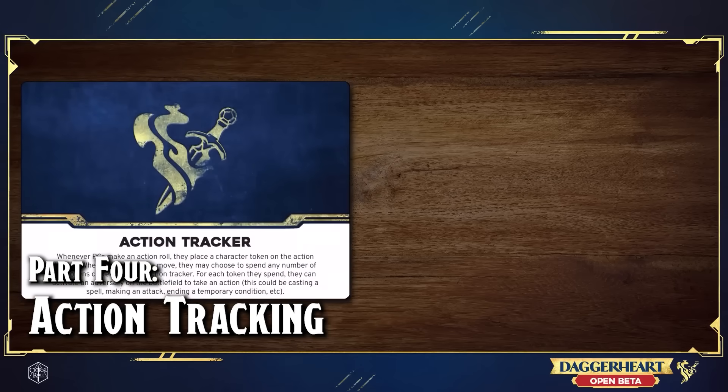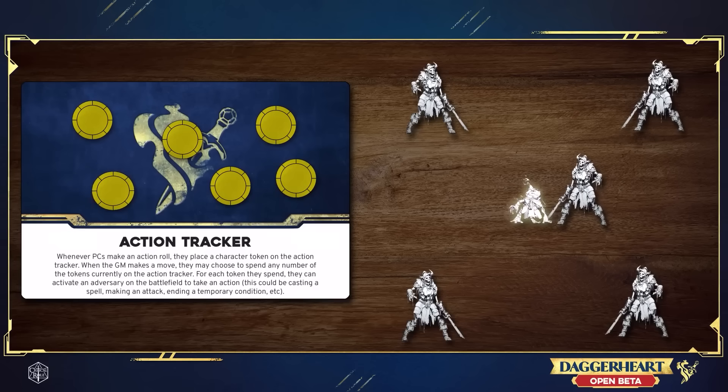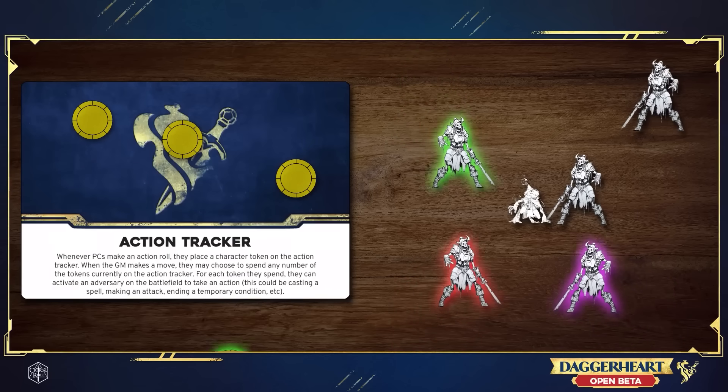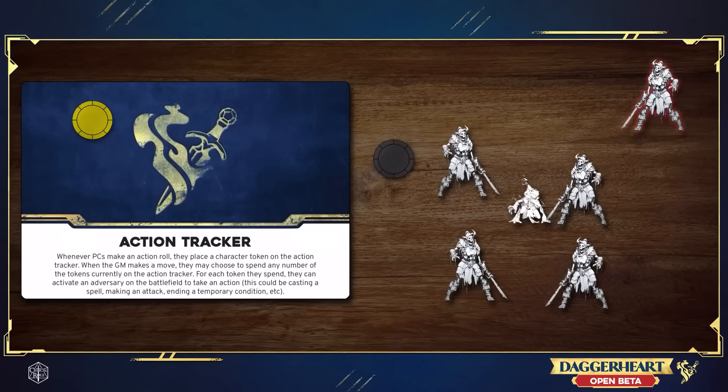As a GM, one major issue I had was utilizing the action tracker properly. As written, players put counters on the action tracker whenever they take a turn, and then the GM spends those counters to activate their enemies or use certain moves like group attacks. My players were able to string together multiple with-hope combos in a row, so there were several times I was left with four or five tokens and not enough enemies to spend them on. I forgot that I could use some of those tokens to rebuild my fear stockpile, and in the second combat I had spent through all of my fear pretty quickly, which left combat dragging just a little bit.